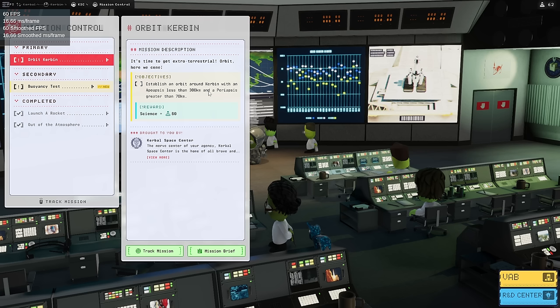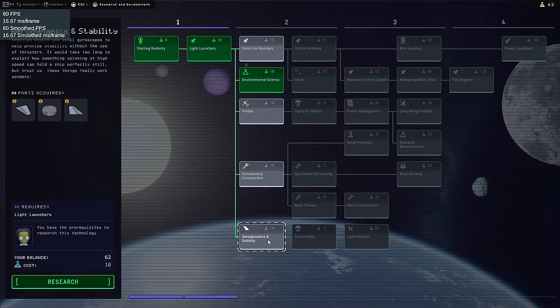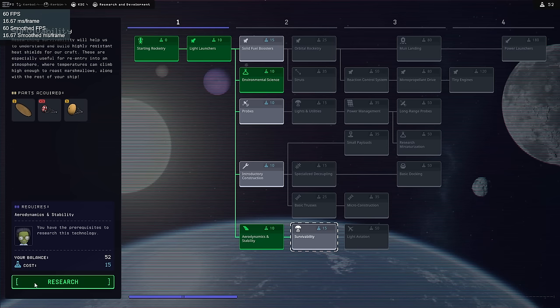Orbit Kerbin — we just have to get up there, and we don't need to bring them back. But let's try and bring them back this time. We don't have a reputation tracker right now. We need heat shields. Heat shields — I guess we need aerodynamics and stability to get survivability. Alright, we have heat shields. We can do this.